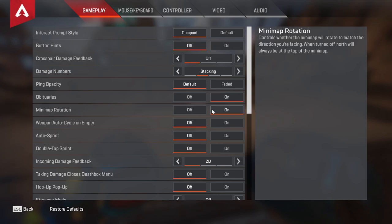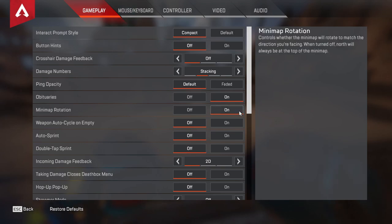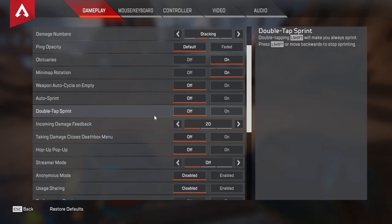Minimap rotation is one of those settings that doesn't really matter that much, but it's sort of a personal preference one — I would say turn it on, it can help you manage your surroundings easier. Weapon auto cycle on empty — I would leave this setting turned off just so that you have more control over your gameplay. Auto sprint and double tap sprint I both have turned off.